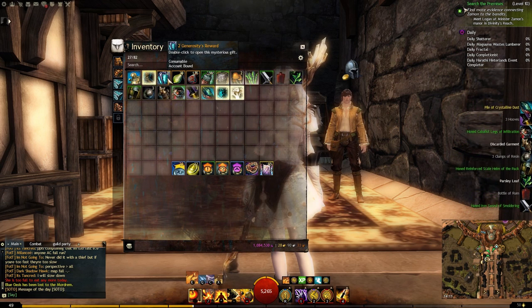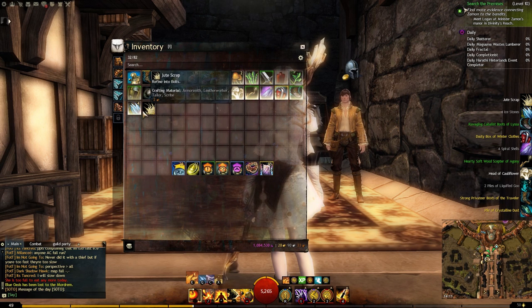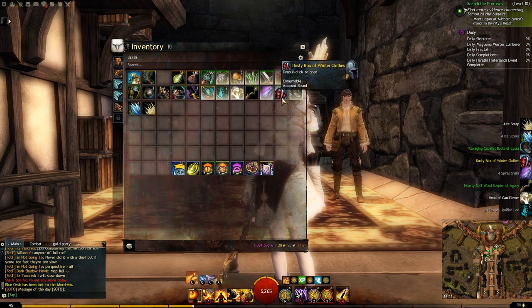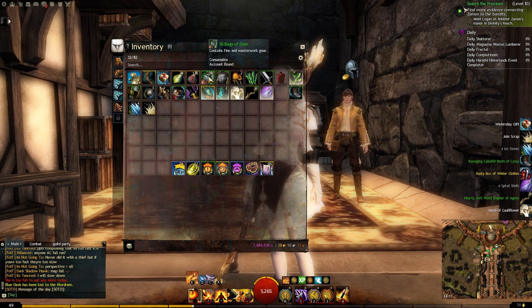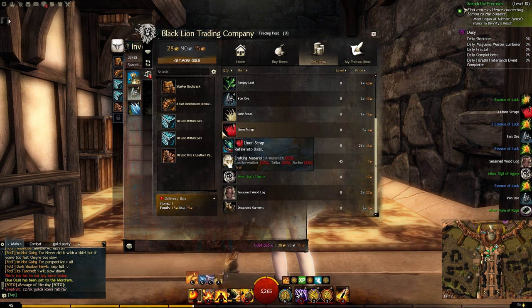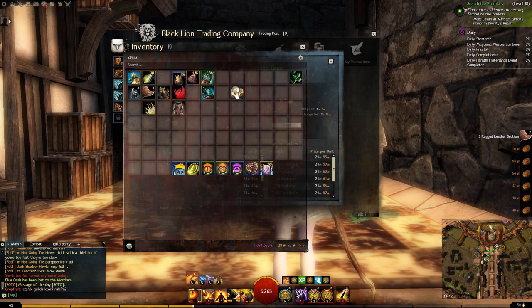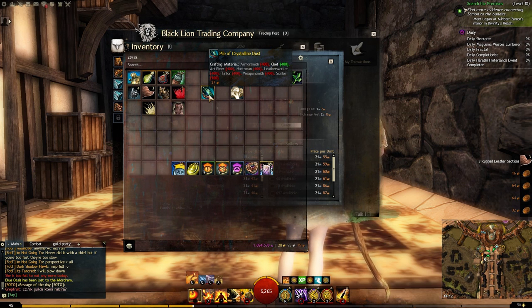Going to quickly open these up. We've got a bunch of stuff — a rare here, mostly junk, but as you can see: level 46, 46, 46, and some winter clothes. Level 45, 45 — it's all scaled to my character at this level. Going to the trading post quickly to show you: linen here, five silver, etc. I also got some crystalline dust which is a tier 6 material, which just proves my point that items inside don't scale — it's just the gear.